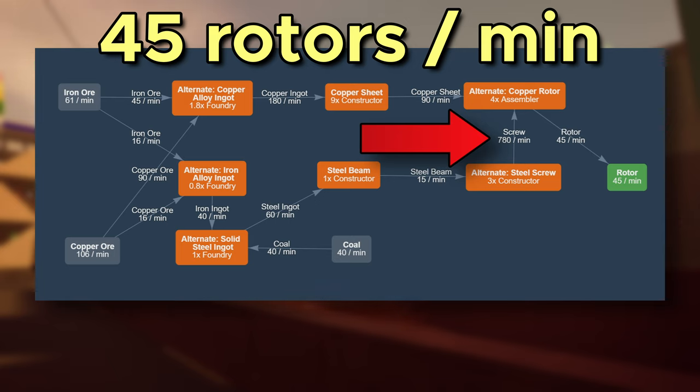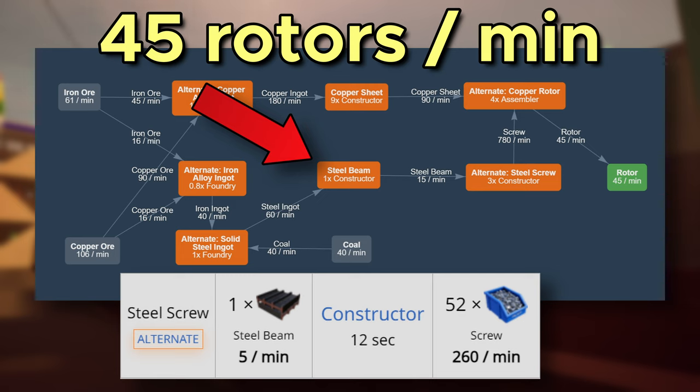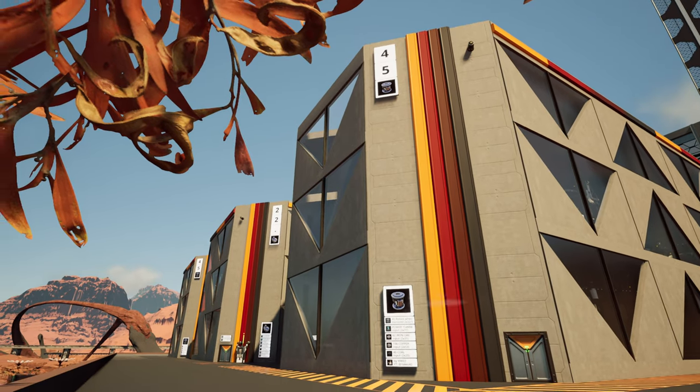It requires a lot of power and a lot of space — the opposite of what we are trying to do with our blueprint. This is why steel screws is the recipe that will save the day. If you look at the complete production chain, 45 copper rotors require exactly 3 steel screw constructors. And these 3 constructors fit exactly on one single steel beam constructor — the exact ratio that 45 reinforced iron plates require in my other blueprint. Quite a coincidence, but there is another roadblock.